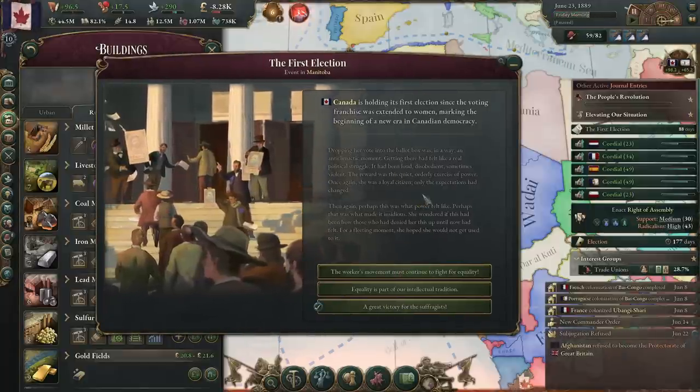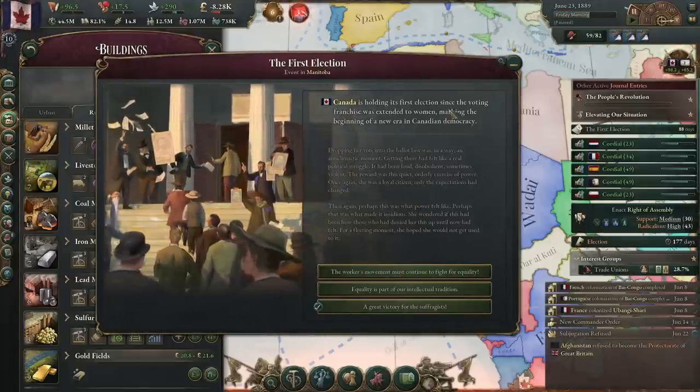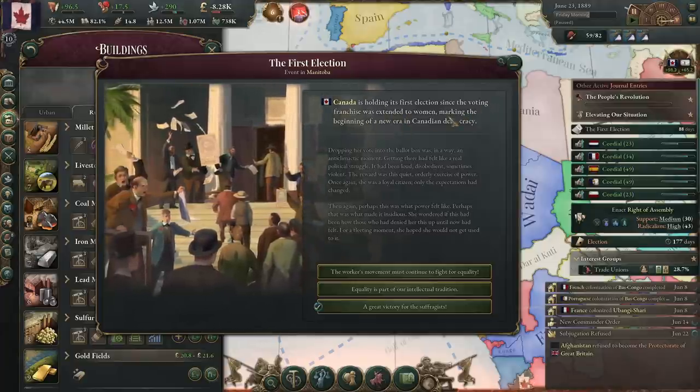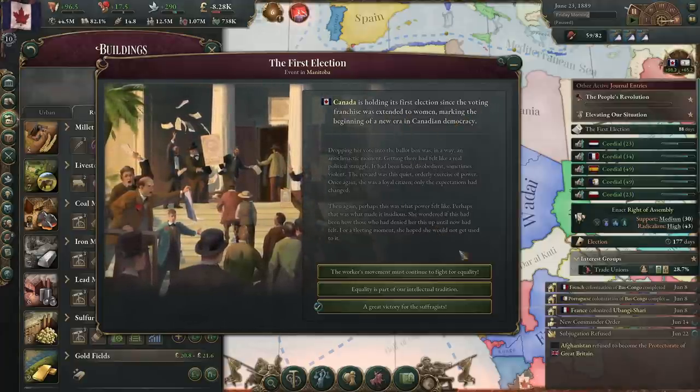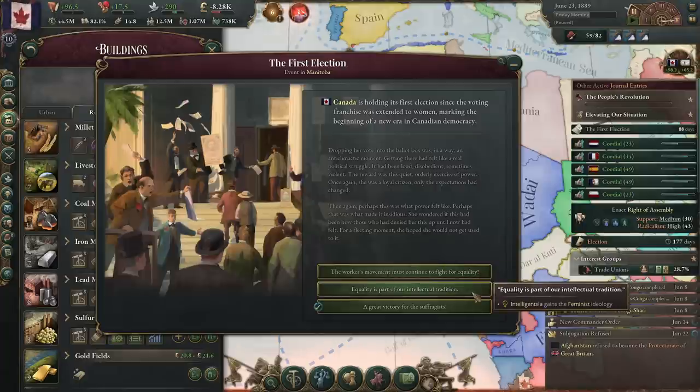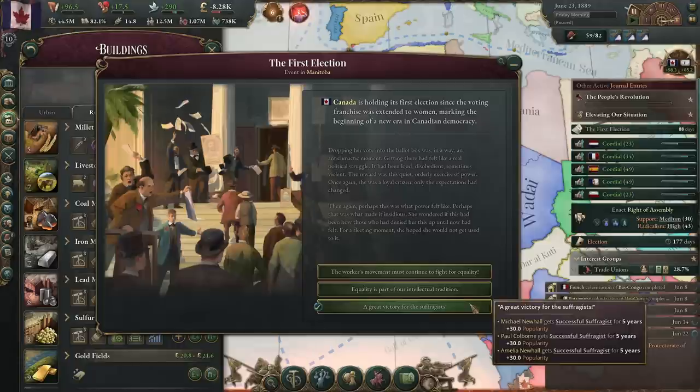We got a communist party now. First election — this is happening because we've got our... First election since voting franchise extending to women, beginning a new era in Canadian democracy. So, trade unions would get the feminist ideology, or intelligentsia would. Or great victory for suffragists, which just gives a bunch of popularity boosts to some people right now.